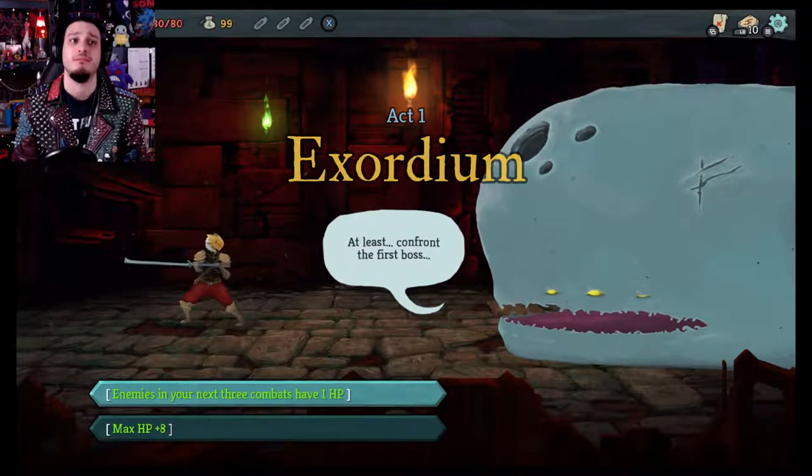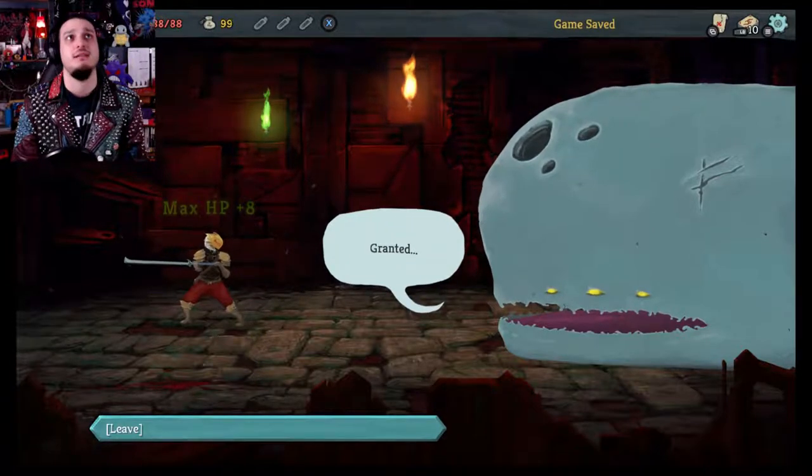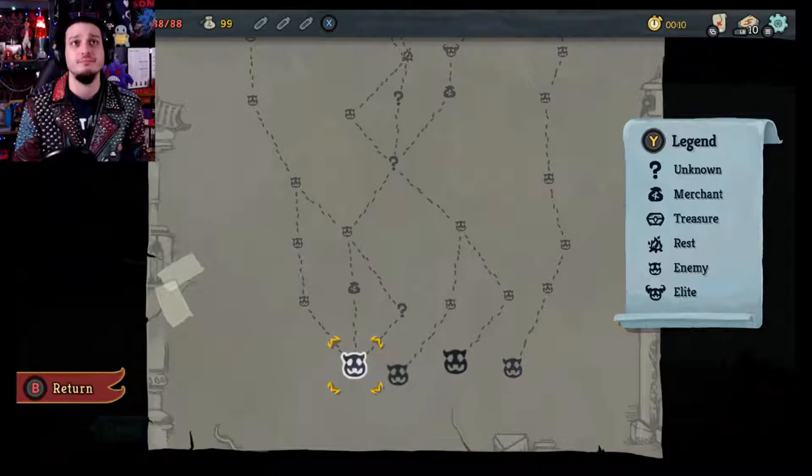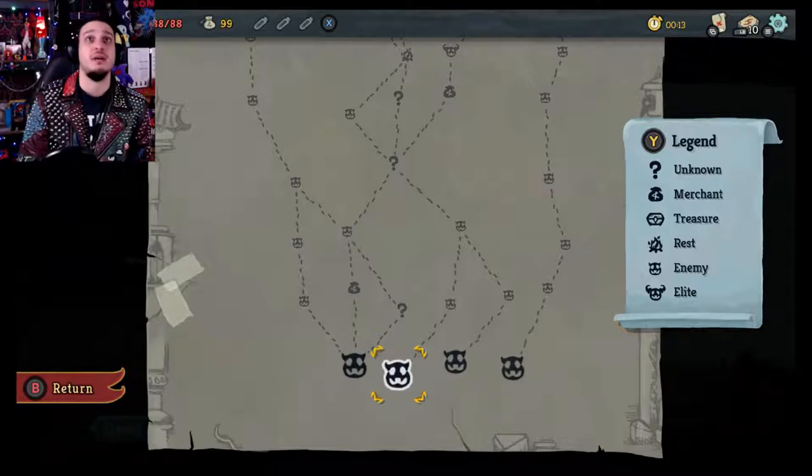Okay, we're going to start again. Another try. Max 8 HP — that's good. I raised my max HP. Cool, let's do a thing. Let's attack a bunch of stuff.